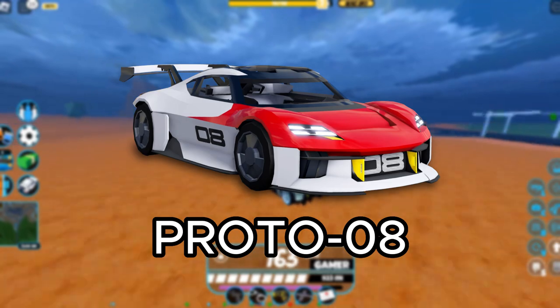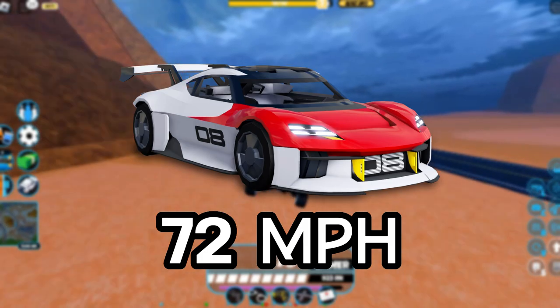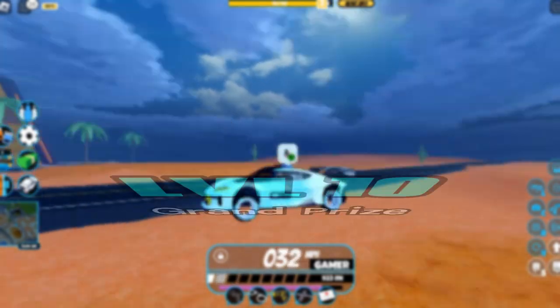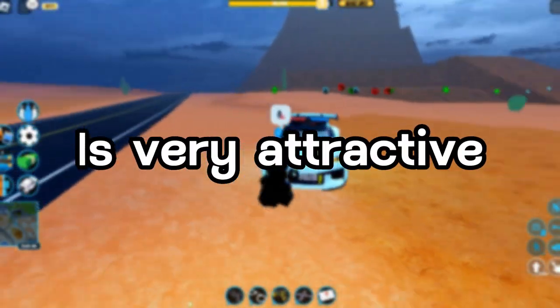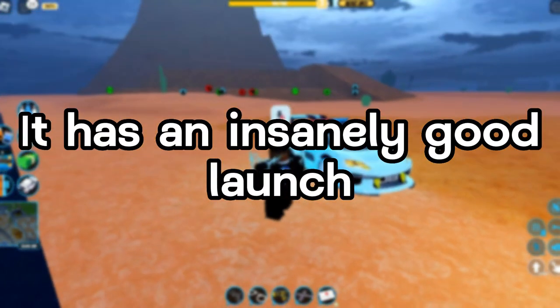Coming in at number two on the list is the Proto 8, with a top speed of 210 miles per hour and a reverse speed of 72 miles per hour. The Proto 8 is an electric seasonal vehicle in Jailbreak, modeled by SpeedQ3N. It was featured as the level 10 grand prize of Season 14, which was themed 'For the Champions.' The Proto 8's overall look is very attractive and its performance is phenomenal in my opinion.